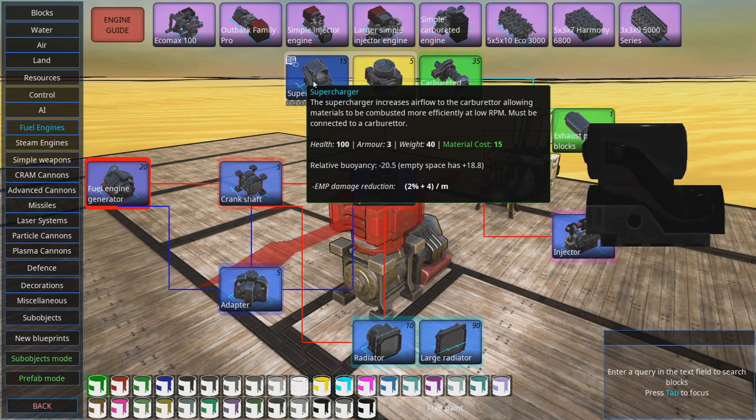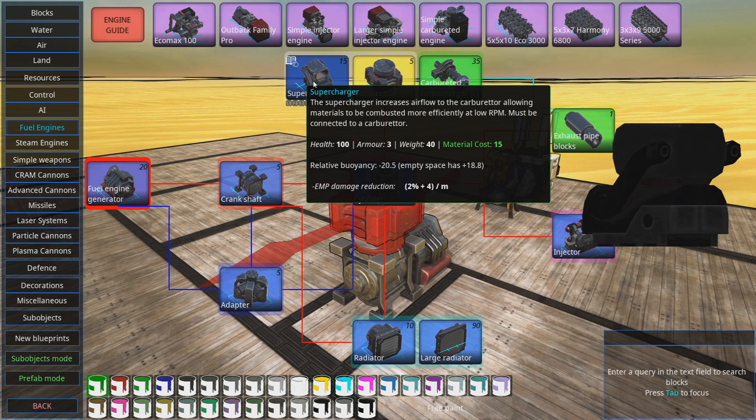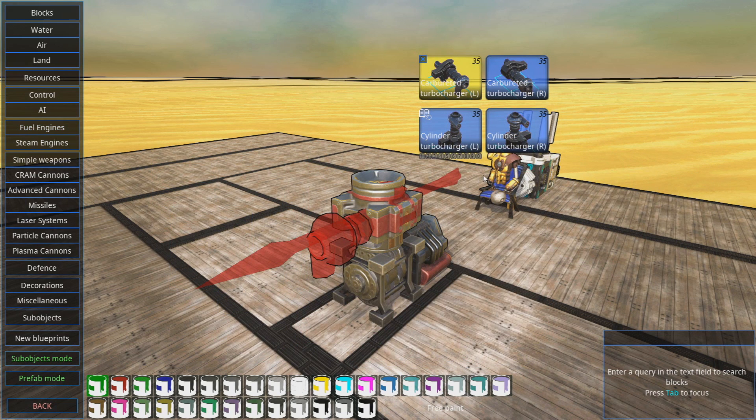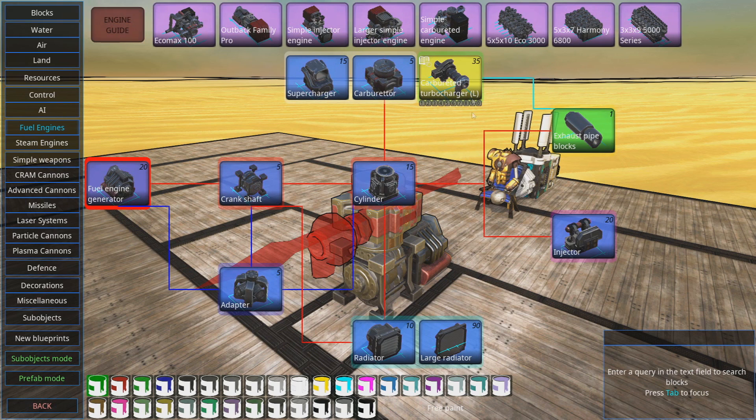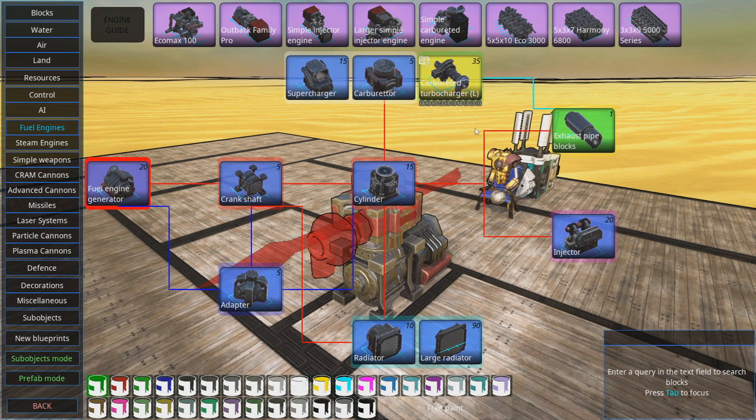You have superchargers, which allow the engine to get more efficient at a lower RPM — at a lower load, which is to say you're not using it at max capacity. Or you have turbochargers, of which you have two different flavors we'll get into in follow-up videos. Turbochargers attach to the carburetors by the top white bit and improve efficiency at higher RPM, so heavier loads when you're using it at near or max capacity. You don't strictly have to use these, though you almost always will if you want to make your engine more efficient.